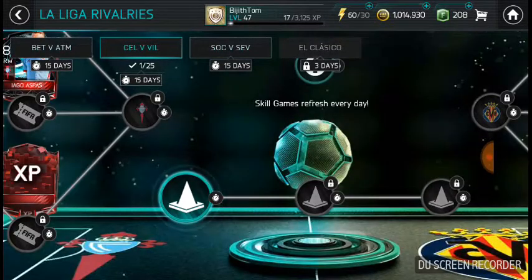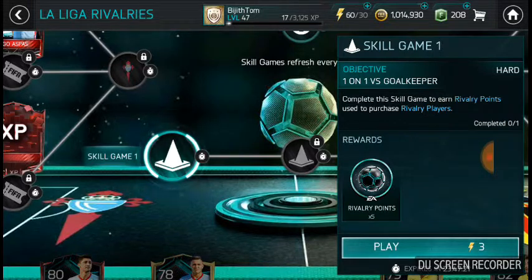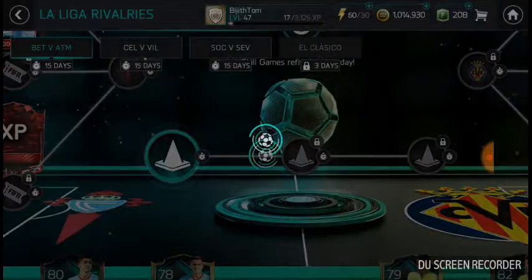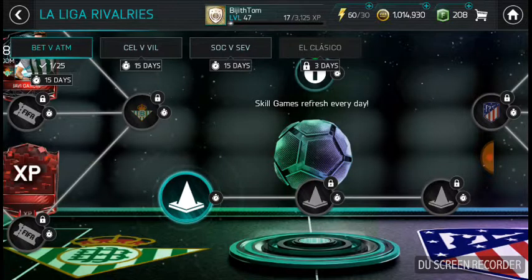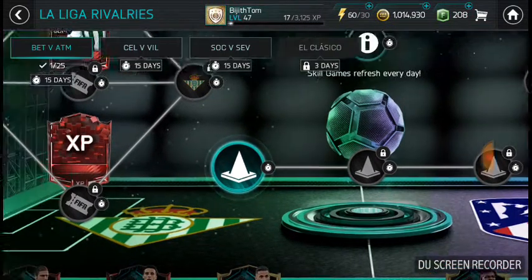You've got three events in La Liga Rivalries — three match days, three matches going on. In all three of those you can get 20 points each, which means you can get 60 points a day at the moment. The real game starts now — 60 a day is a big advantage.